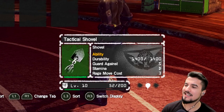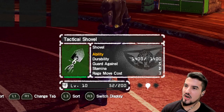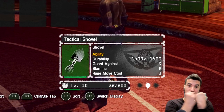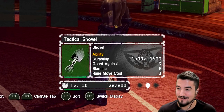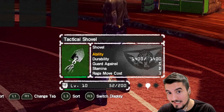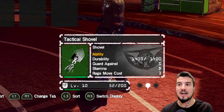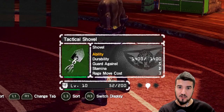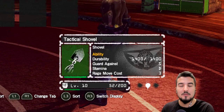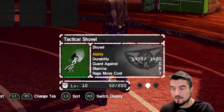Its guard-against is S rank. I've never really tried guarding with this — it does cover your entire body, your upper body, when you guard, so that makes sense. Stamina is D — very bad. The archetype this weapon falls under is similar to the zombie chopper, like the huge cleaver, and also the medieval fire sword. It hits really slowly, but it hits so hard.